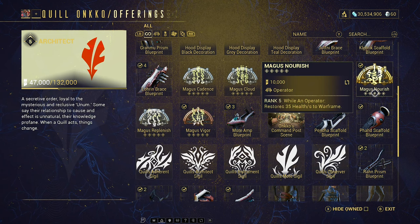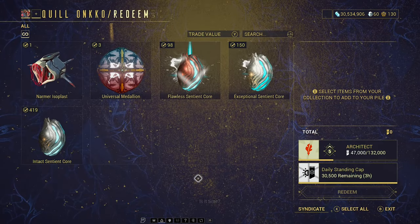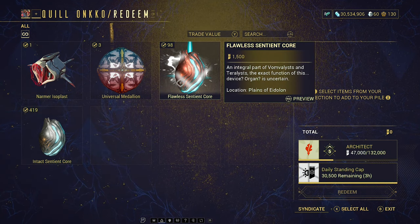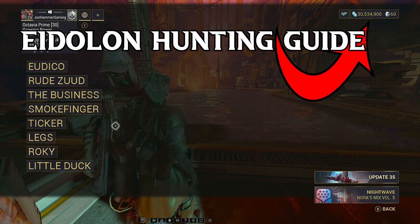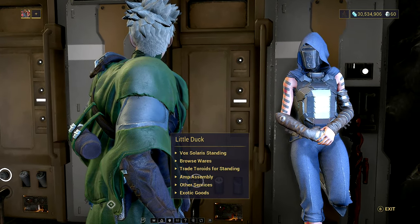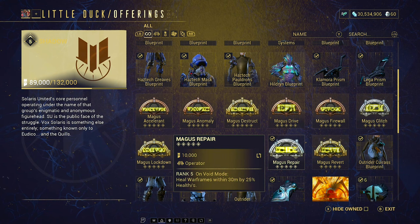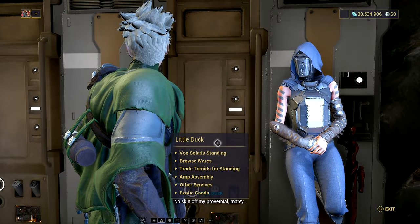You'll also have access to Magus Nourish, which allows you to heal your Warframe simply by switching into Operator Mode. We gain standing with the Quills by trading in Intact Sentient Cores, and the best and fastest way to farm these is by defeating the Eidolons. An honourable mention goes to Little Duck, but having to max out Vox Solaris first makes her far less accessible than Onko. Realistically, Magus Repair is probably the main thing you'd want from her — generally speaking, we can get everything we need from Onko on Cetus.